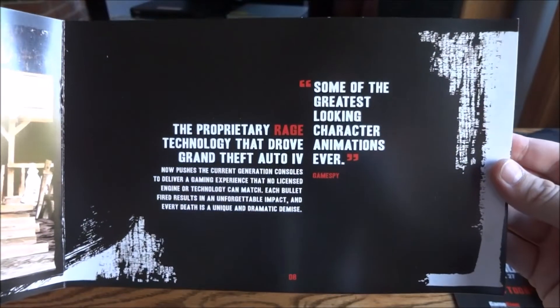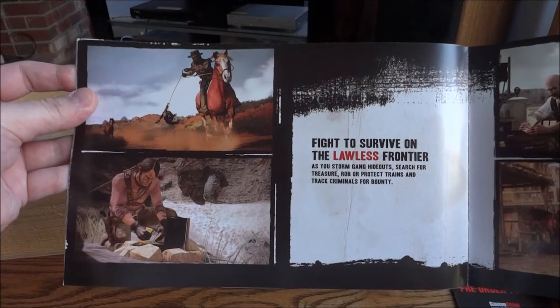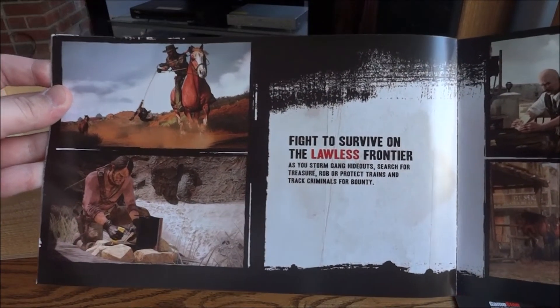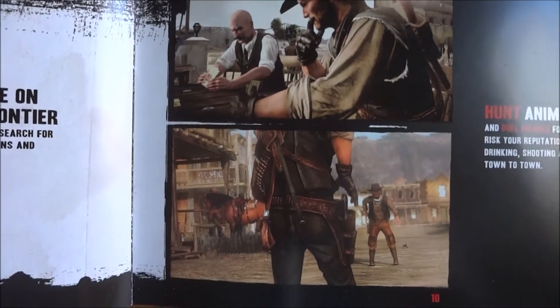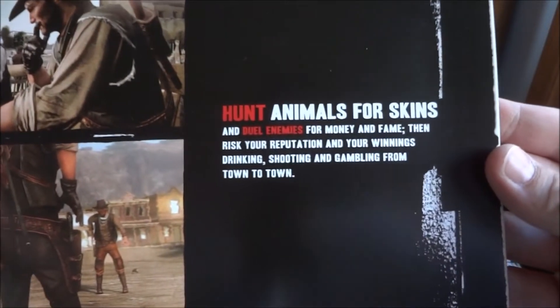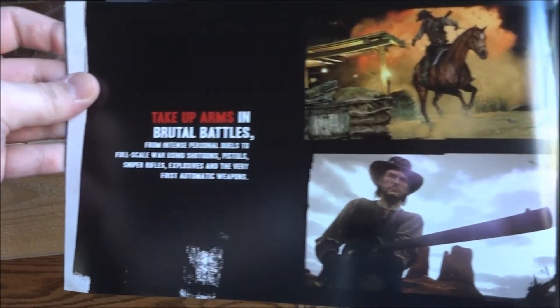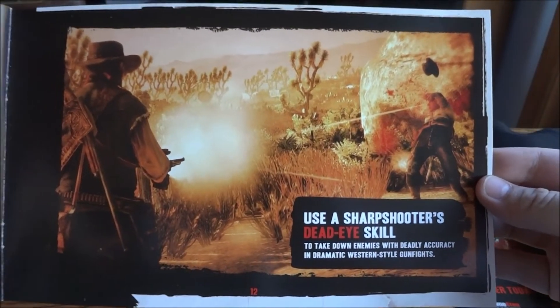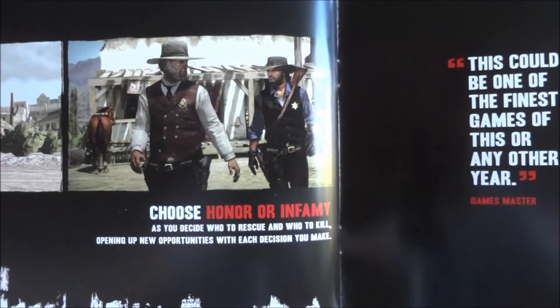It's actually installing as we speak. Fight to survive on the frontier. Hunt animals for skins, get some money, take up arms in brutal battles. The next page is my favorite — the Deadeye skill. Used to love that. Then choose honor or infamy.